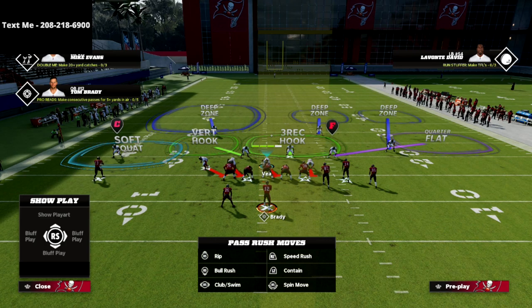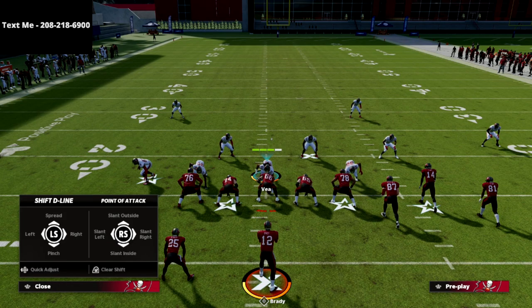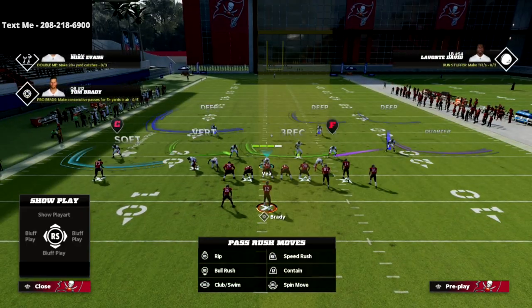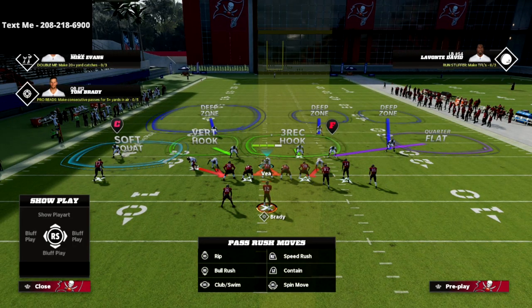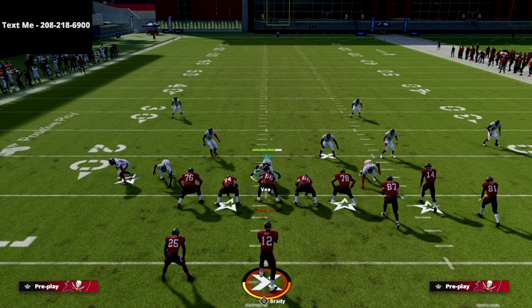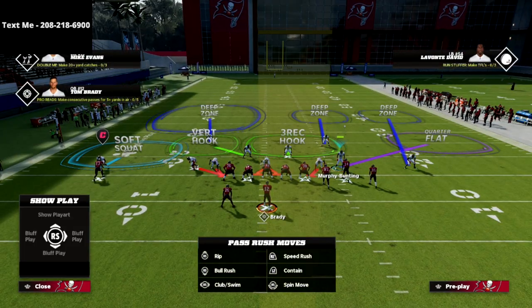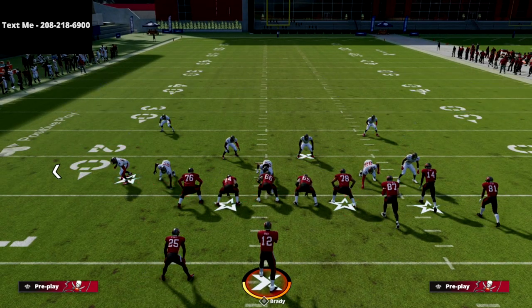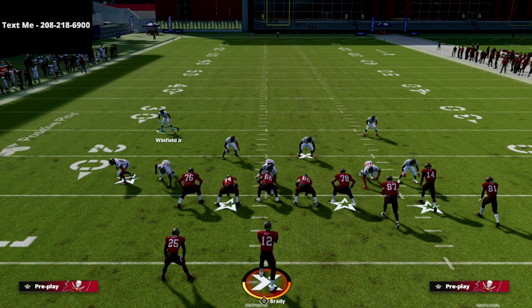We're going to tailor this match defense to be very effective and also get some really good pressure out of it. What I like to do is spread my d-line and spread my linebackers — that's going to help a lot with pressure. Then I'm going to crash my defensive line down. That's my base pressure concept. From there, I like to show blitz. You don't have to show blitz if you don't like to press coverage in a match — that's fine.